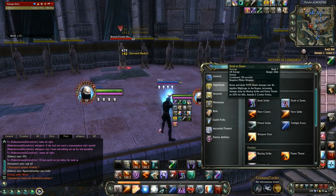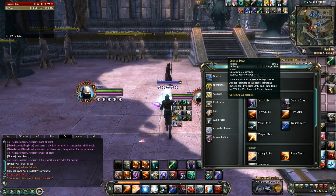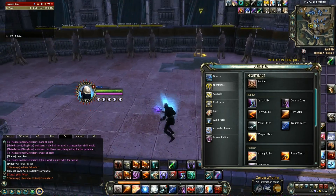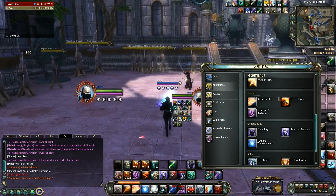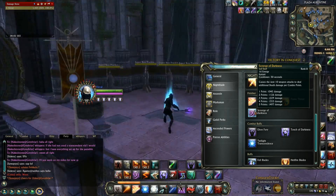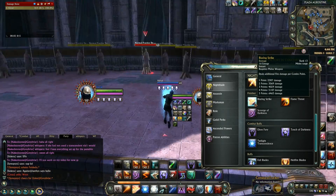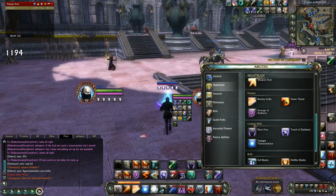Another ability to keep up is Dust to Dawn — it has a 30-second cooldown and deals a DoT over four seconds. The benefit is it increases damage done by Blazing Strike and Flame Thrust by 20%, so your finishers get a huge boost. Scourge of Darkness makes your weapon attacks deal death damage for combo points, so always use it at five combo points — don't use it at any other time. For finishers: in melee use Blazing Strike, and for range use Flame Thrust. Simple as that.